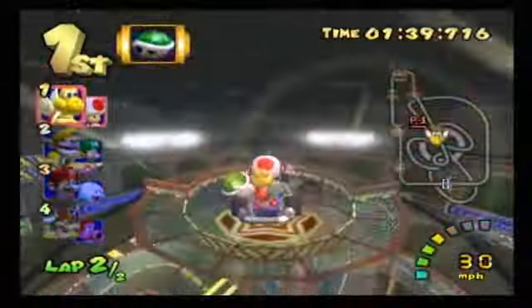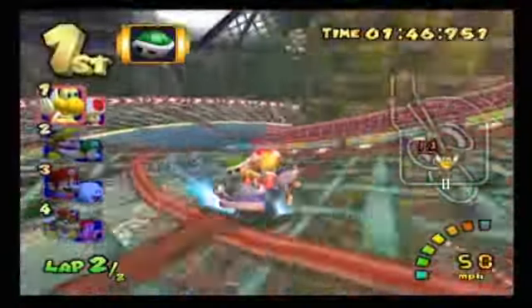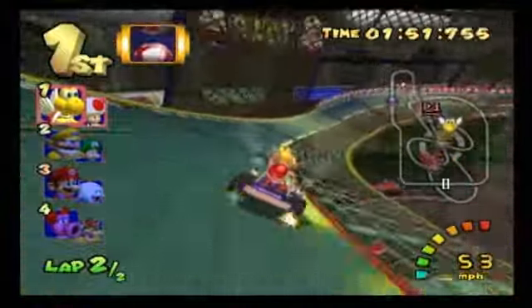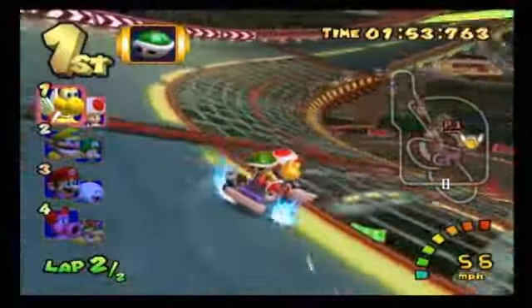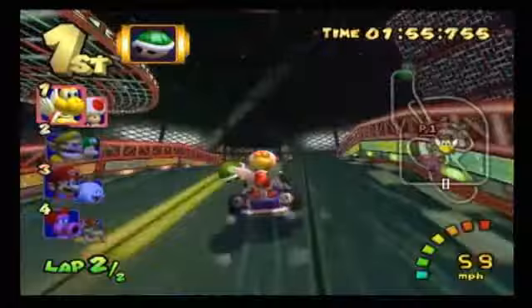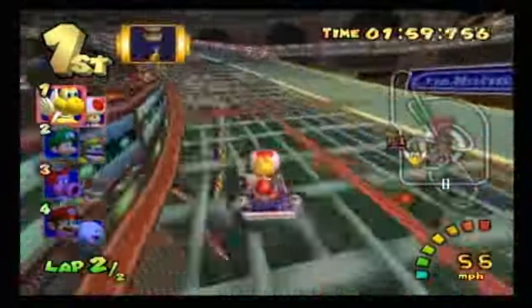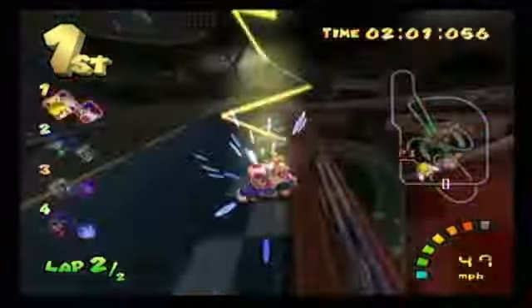Some of these combinations — I talked about it when I was playing Mushroom Cup 150cc — it's kind of weird. On 150cc and mirror mode, they don't go with the logical character combinations. Oh, and I just dodged your red shell, boy! How do you like that?